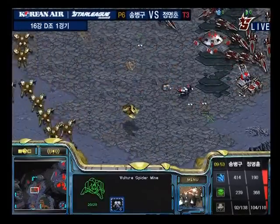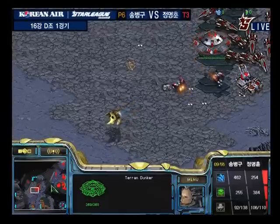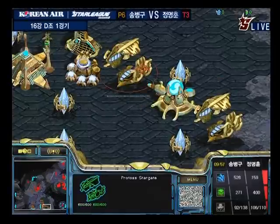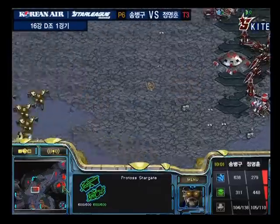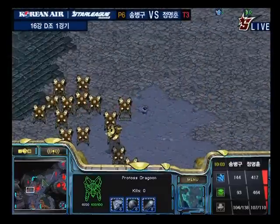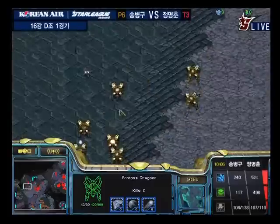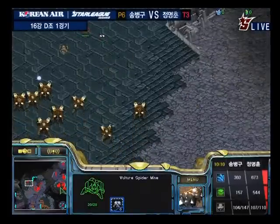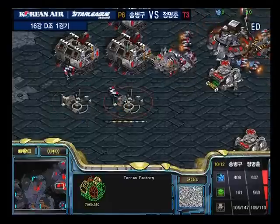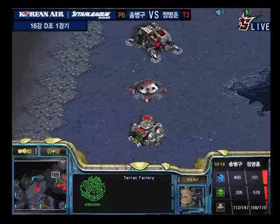Fancy is trying to hold a nice little defensive grid in the middle of the map so he can work his way towards the contain he wants — contain the main. Stork is preparing what looks like a pincer attack. He's doing a bit more mine clearing; he's moving up with his troops trying to get to those mines, though he ran into a mine in the meantime.